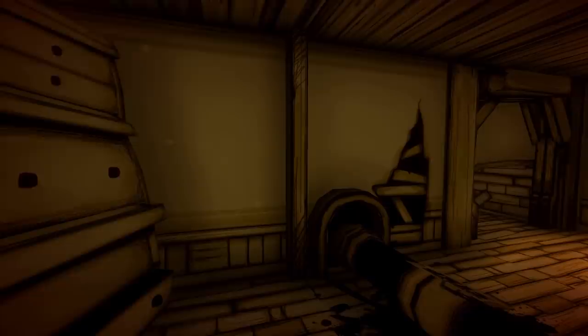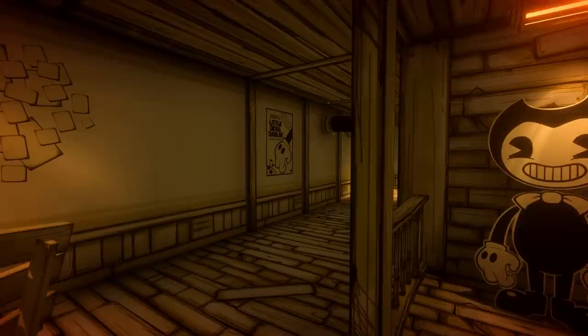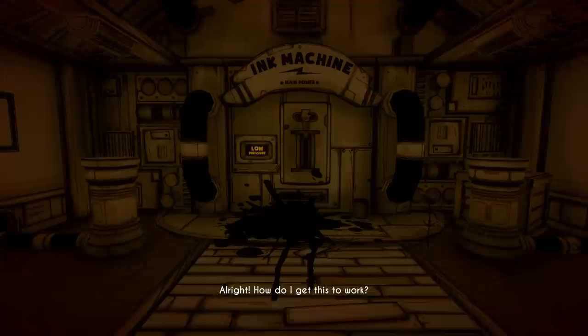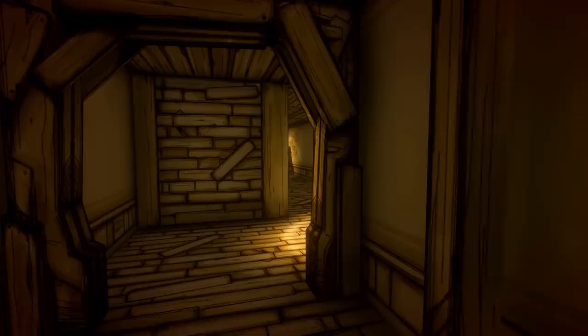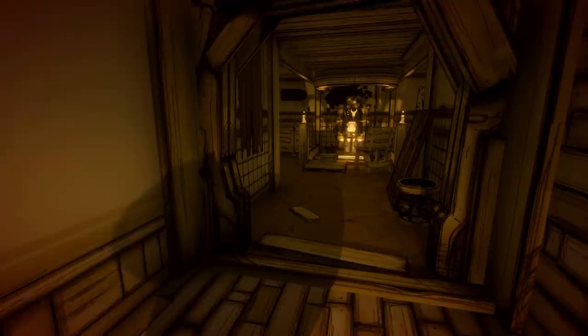We've got to sort of figure out a way to power up the ink machine. We've got all these weird pedestals with symbols next to them. Let's go and find the items to place on these pedestals. And hello, here's Bendy — that would be pretty creepy. I think this scare got me quite badly when I first played the game, but obviously now we're not phased by that.